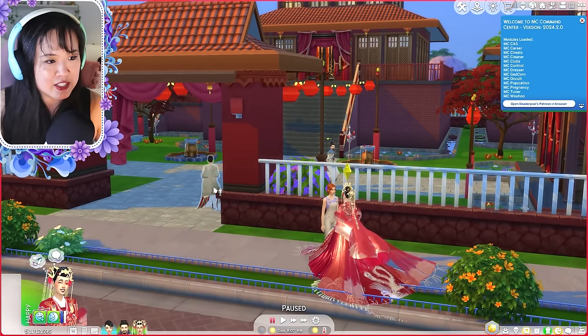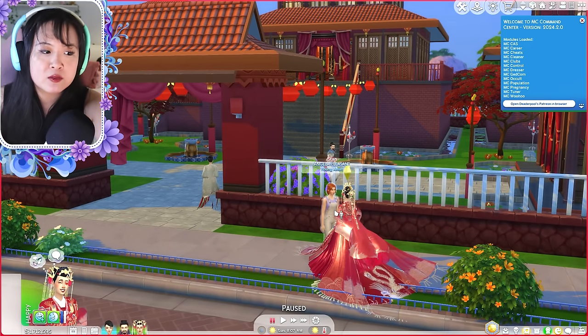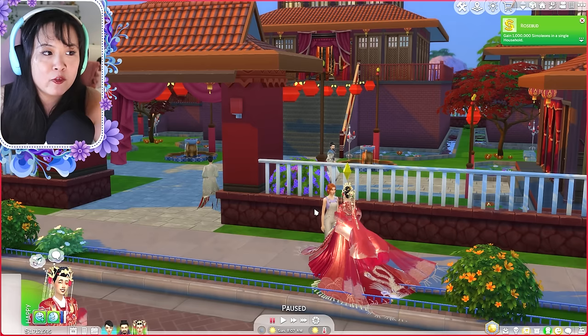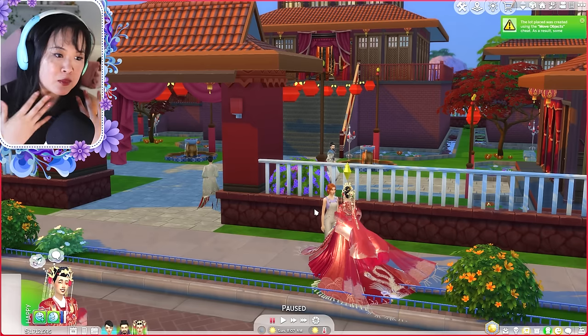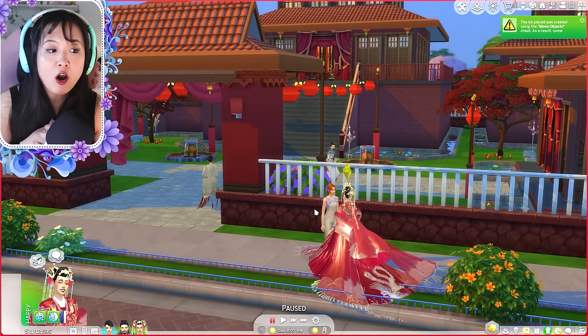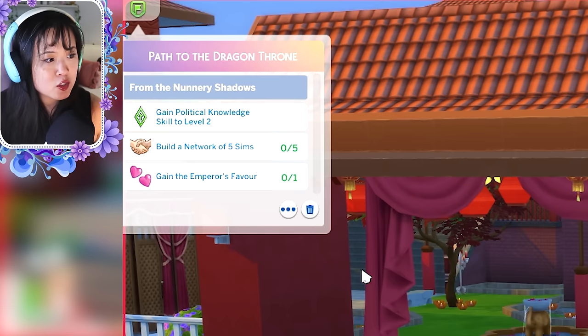Wu Zetian and the emperor just had their first kiss! As you can see, we have sims who don't quite match the aesthetic — there's Angela Pleasant here. If you want everyone to match the aesthetic, you'll have to make sims and dress them up. There are also some mods that allow sims to stay in the world they live in, which could help if you don't want to remake townies for every world.